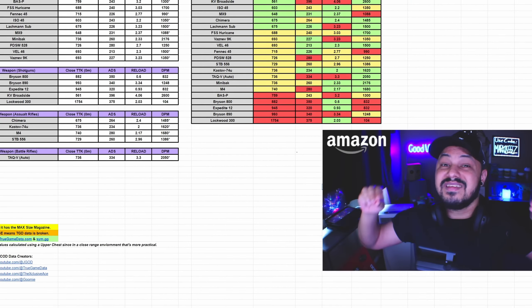We need to talk about DPM. DPM is not as important on SMGs, and the reason being is that SMGs excel at reload speeds. Reload speeds are important because even if you run out of your magazine due to low DPM, you'll reload quickly and be back in the fight. The TTK calculated here is using upper chest, as that is more practical to hit in a close range engagement.